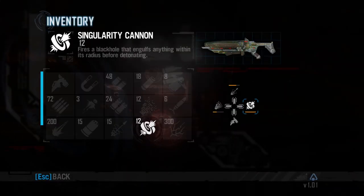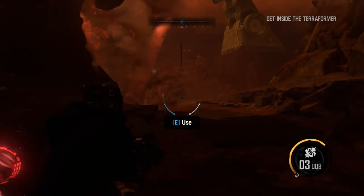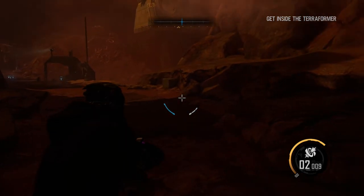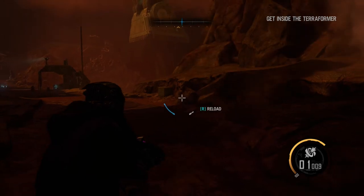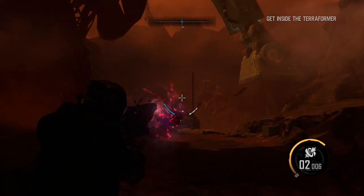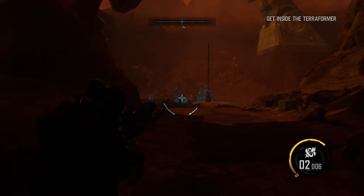Now we are going to the Singularity cannon. This is my favorite weapon — it is a special thing. With the singularity weapon, it creates a black hole and then blasts it. The sounds are amazing. Many aliens will be destroyed by the enemy. This is a strong weapon and the impact is very high. If you listen to the sound, it will be fun — this weapon has a real feel to it.